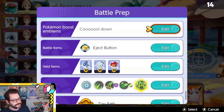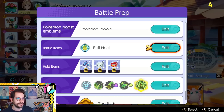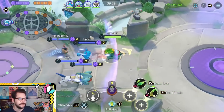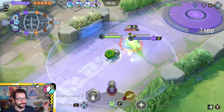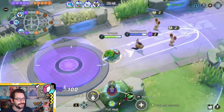Now for the Giga Drain/Petal Dance build. Running Energy Amp, Shell Bell, Focus Band. You could also run Muscle Band in place of Shell Bell or swap in Buddy Barrier. Heading to the top path — I actually recorded an entire Giga Drain game but didn't record microphone audio, so here's Giga Drain game number two.